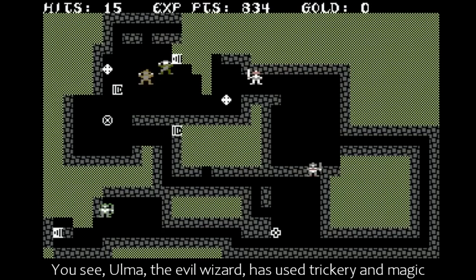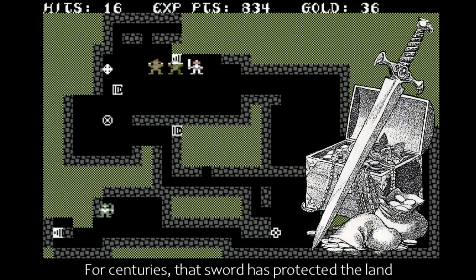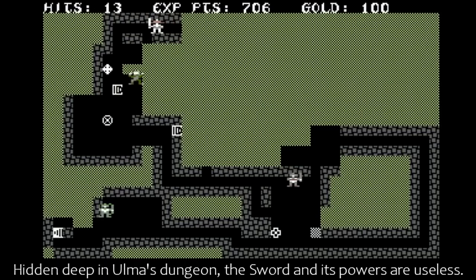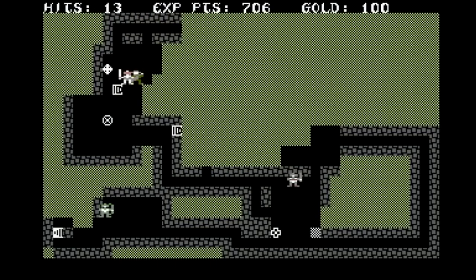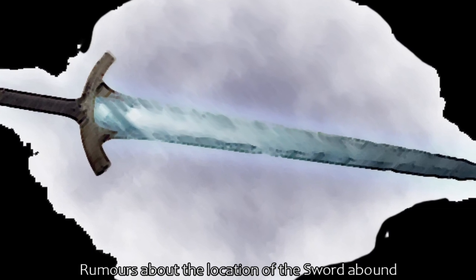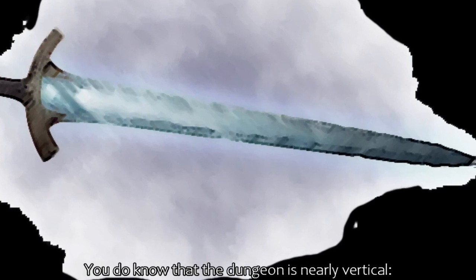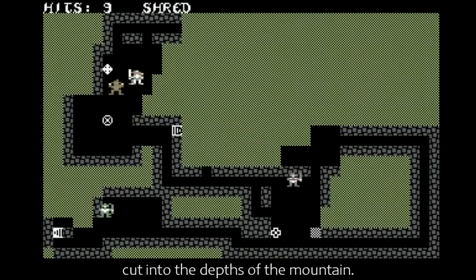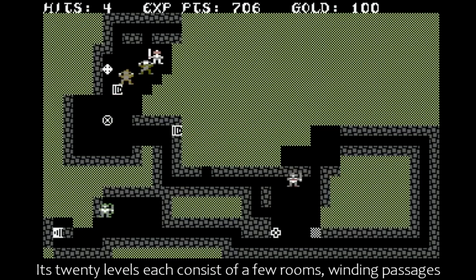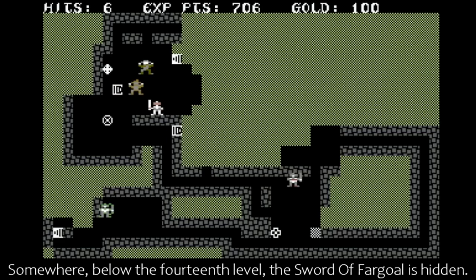You see, Ulmer, the evil wizard, has used trickery and magic to gain control of the Sword of Fargoal. For centuries, that sword has protected the land, and allowed the people to prosper. Hidden deep in Ulmer's dungeon, the sword and its powers are useless. Rumours about the location of the sword abound, and although you have questioned many wayfarers and thieves, you believe little. You do know that the dungeon is nearly vertical, cut into the depths of the mountain. Its twenty levels each consist of a few rooms, winding passages and scattered stairways. Somewhere below the fourteenth level, the Sword of Fargoal is hidden.